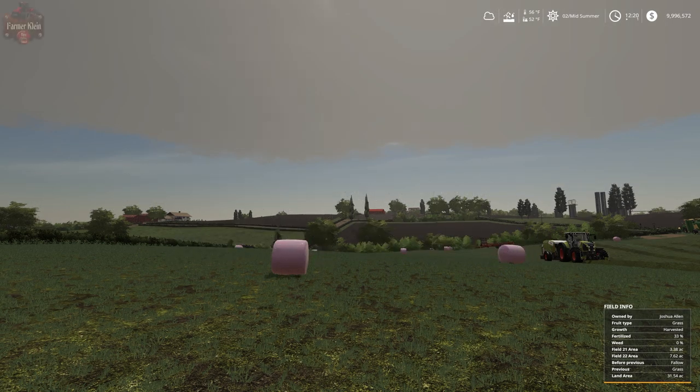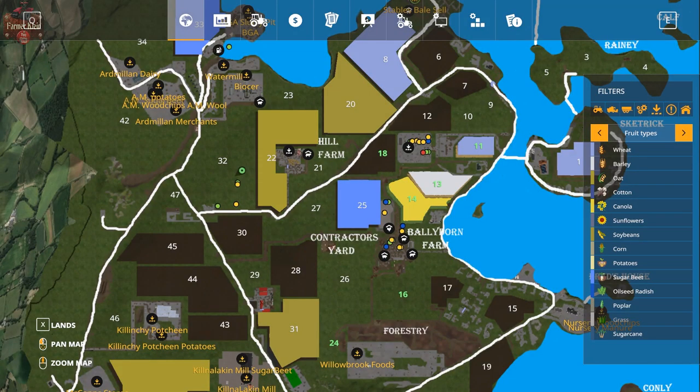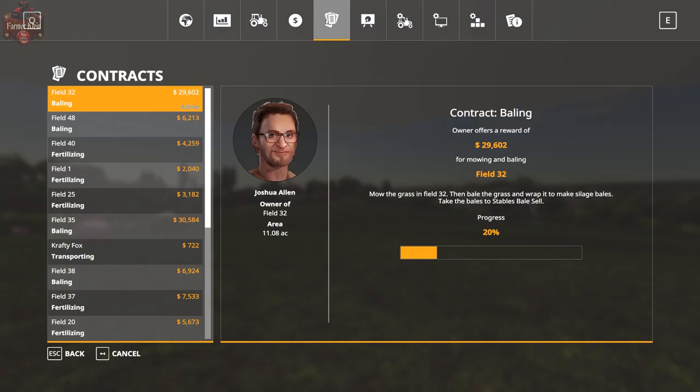Hey guys and welcome back to another Seasons how-to guide revisited. Today we're going to talk about grass pay and grass bailing contracts — they are all drastically different. We've covered this in a how-to guide before, but things have changed slightly since then, so I thought we would revisit this and talk about how things work. We are currently involved in a grass contract. We've accepted this bailing mission to mow the grass field, bail it, wrap it, make silage, and take it down to the stables and sell it for 20% of our completion.